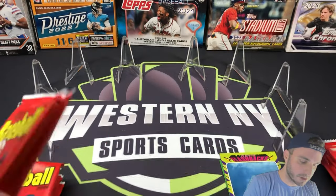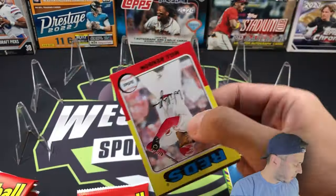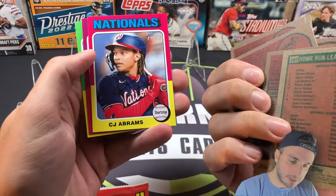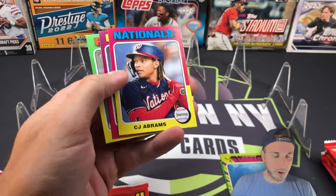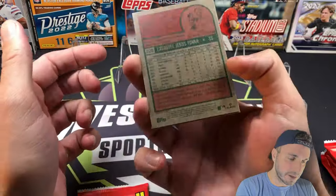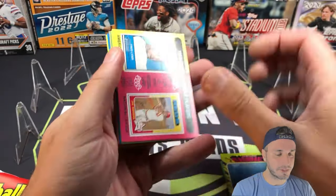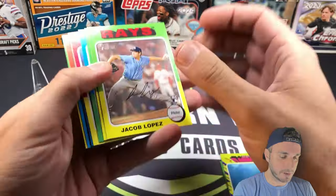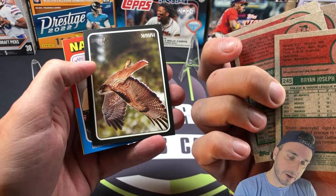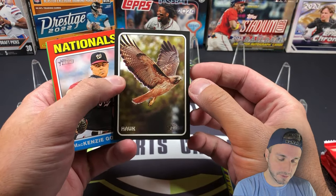Let's do a couple from the monster box. The rookie auto last video was great coming out of the blaster side — it's always nice to get some autos in retail. CJ Abrams has had a great start to the season for the Nationals; I've noticed my eBay sales of Abrams starting to go up, usually a clear indication to go look at the box scores. Ke'Bryan Brujan, and we got one of the animal zoo cards — a hawk — Andre Dawson, the Hawk! That's very cool.